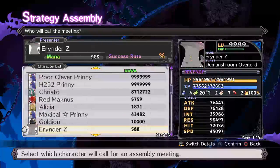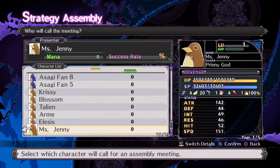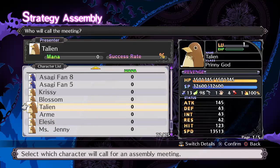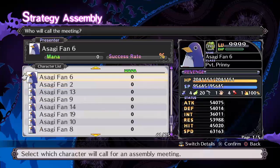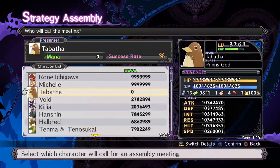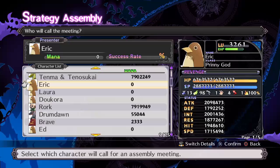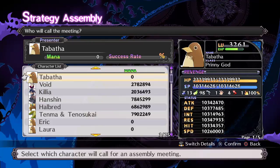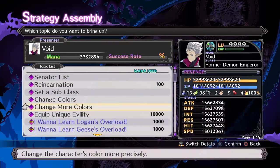What I did was I went through my entire list of characters and took all the ones that were able to reincarnate, that were level 9999, and had enough to reincarnate into a genius class. I took them all and reincarnated everybody into a genius class, rank 6 Prinny. Make sure everybody is set with a new subclass.